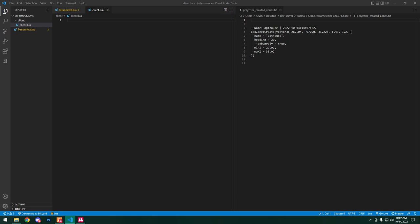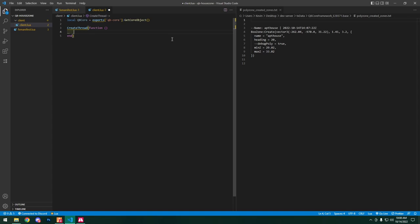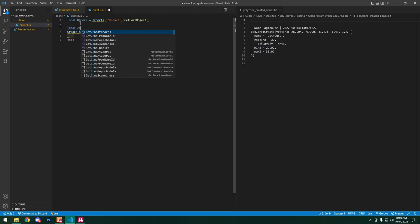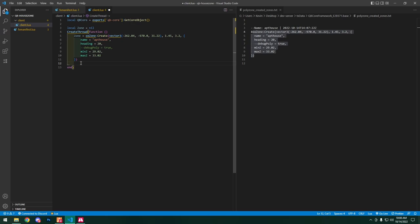Now that we have this information we can go ahead and write some code. First things first, you need the QBCore export, so I'm going to grab that. The zone is something we want constantly there no matter what, so we're going to put this inside a thread — CreateThread(function). To create the zone in here we're going to put zone equals, then copy the BoxZone.Create information from the output file and paste it in.